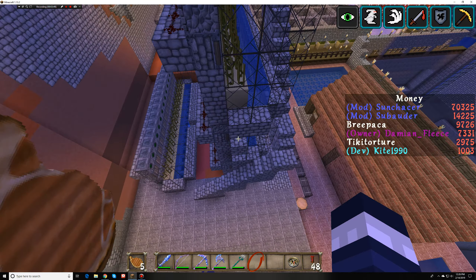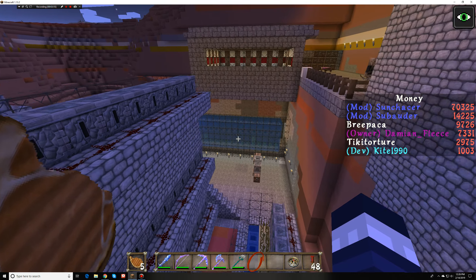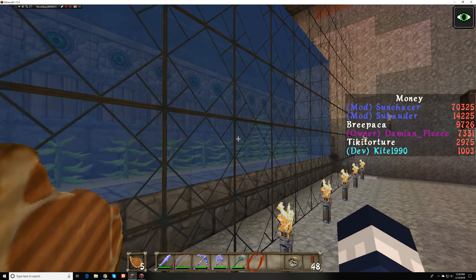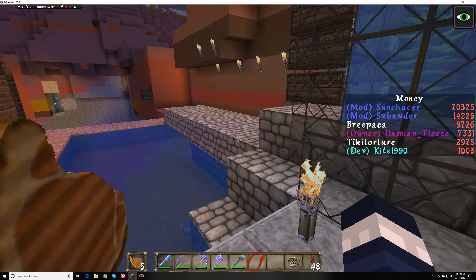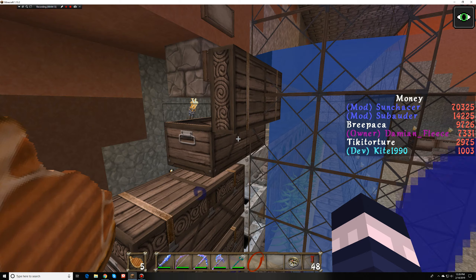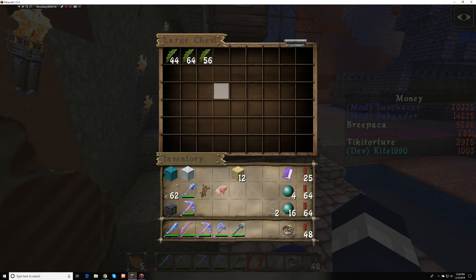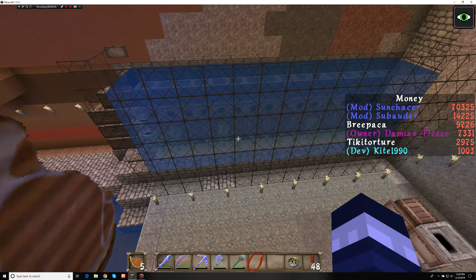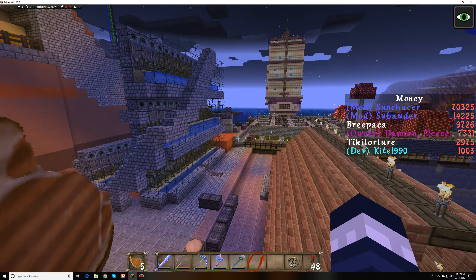We built a kelp farm back here that is basically the same design as the sugar cane farm. I emptied it out this morning so it hasn't done a lot yet, but it does pretty good overnight — it did about six stacks. It's a lot better than it was and a lot easier to build than what I was planning out in front of the boat.